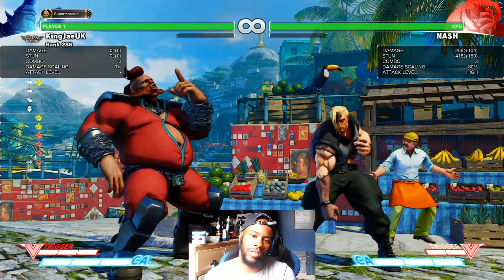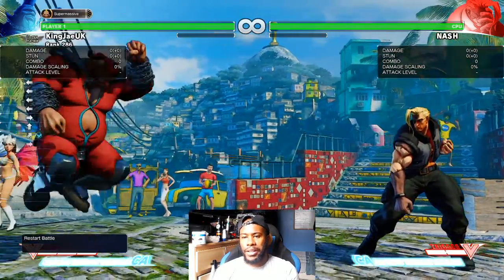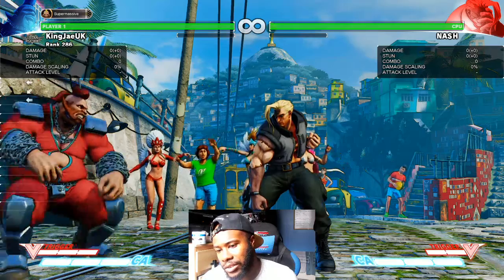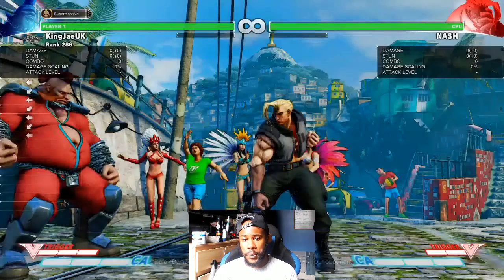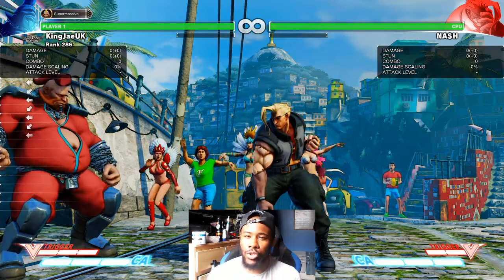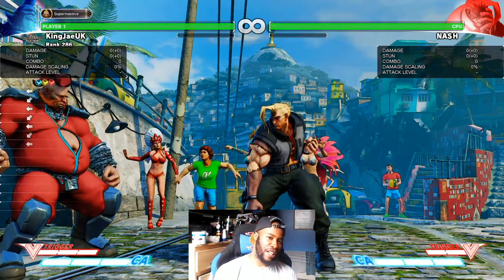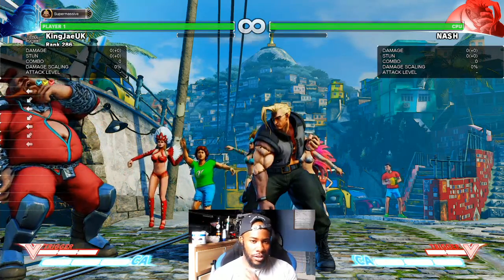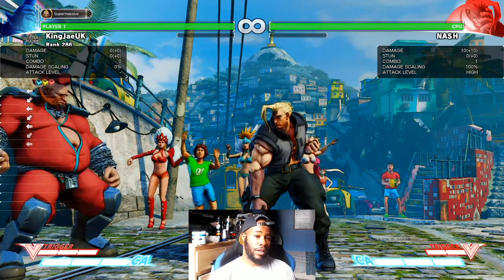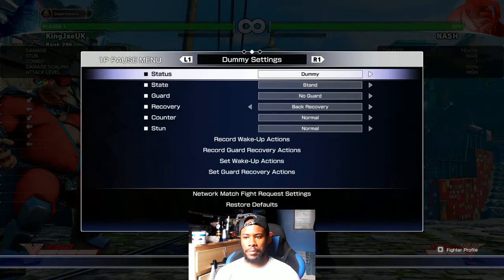What do you do against pressure in the corner? I hear this a lot. If you've got V-meter, I would use it - if you really can't take the pressure and they're doing medium punch, hard kick, or hard punch in the corner, I'd say use the V-reversal because Birdie really does struggle in the corner. The prediction game becomes a bit too much.